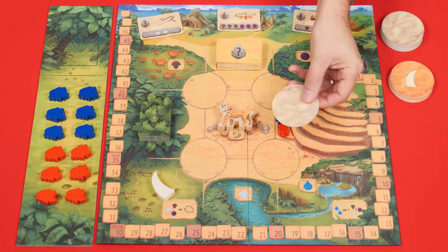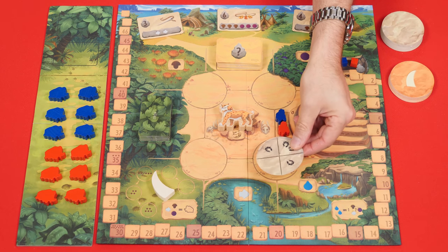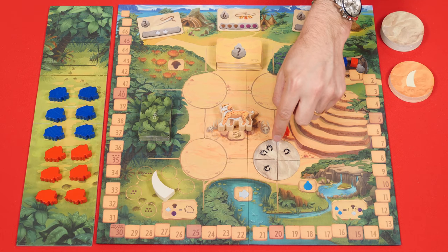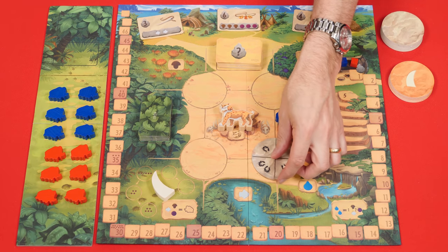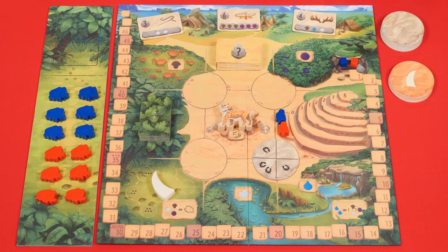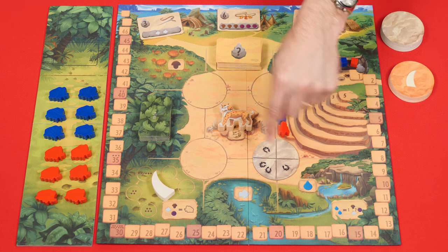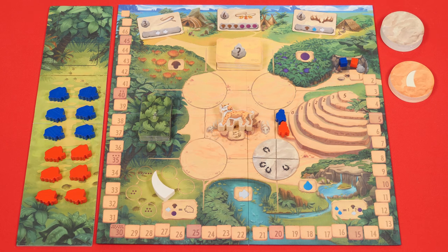First, you place your action disc face up onto any one of the four round spaces. If another disc is already there from a previous turn, just place yours on top. The lines printed on your disc must line up with those printed on the board, but you can place it in any orientation you like. The discs have a number of hands on different sections, and you'll take actions in the adjacent locations the hands are pointing to. The more hands you assign to an area, the more you can do there.